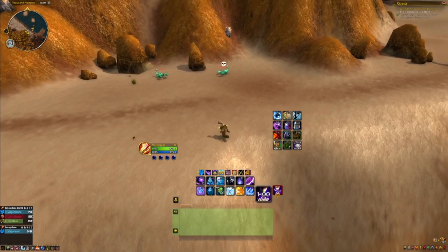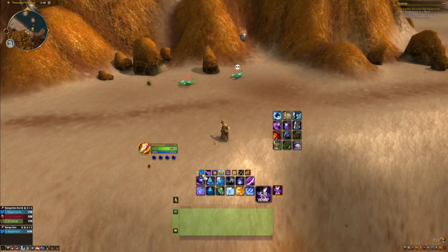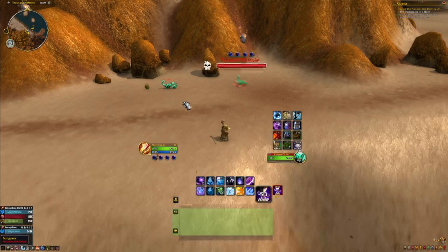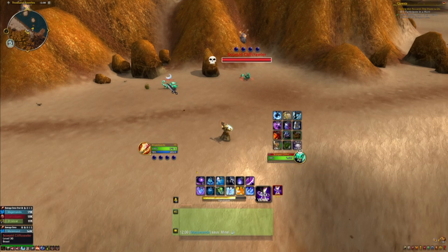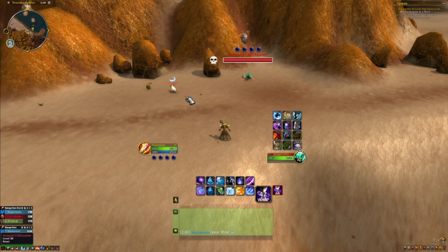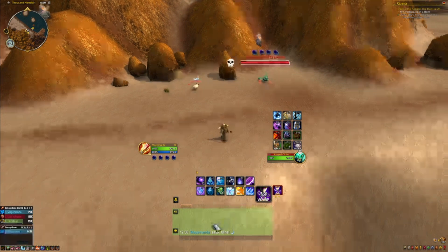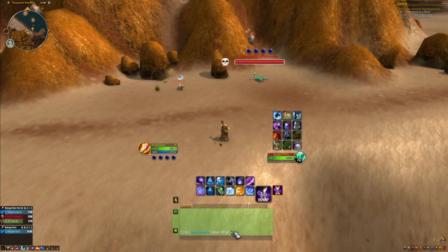Here's an example of the Polymark macro in action. We've got this guy targeted and need to crowd control another guy, so we mouse over and press our button - it sheeped him, well actually pigged him - gave him a moon, and down in chat it says 'Mine' with the little moon icon.